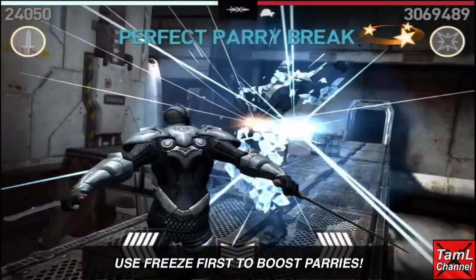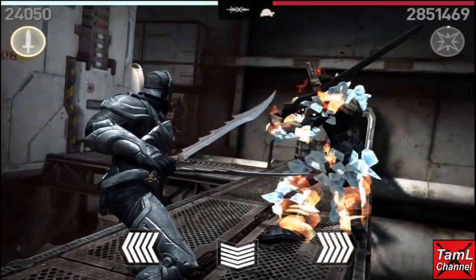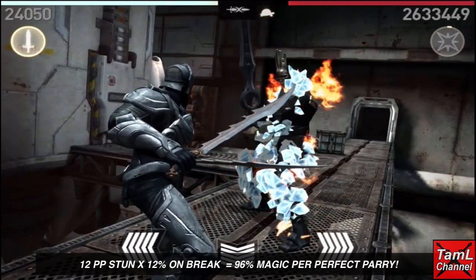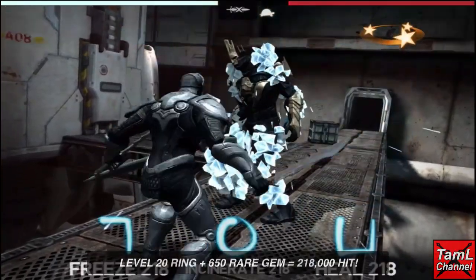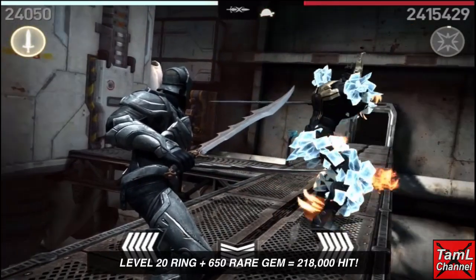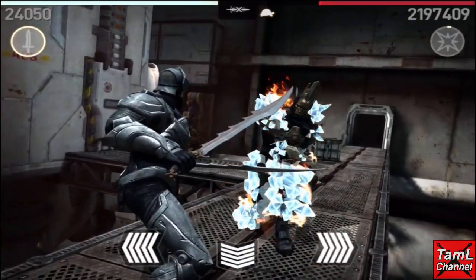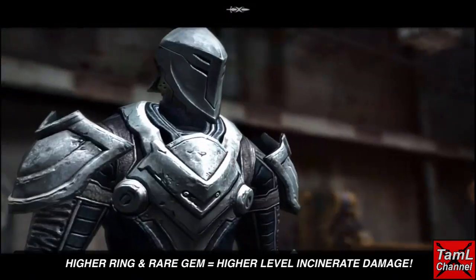The way this build works: each perfect parry gem counts as a break. With 12% on-break magic charge and 12 perfect parry stun gems, you get 96% magic charge. My ring is level 20 and my rare magic gem is 650, and that combination gives me 218,000 damage for each incinerate spell.